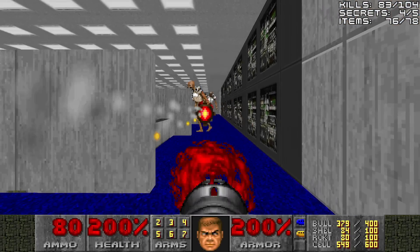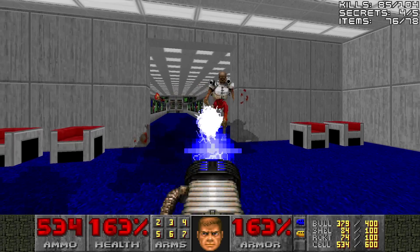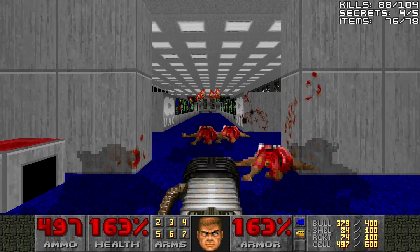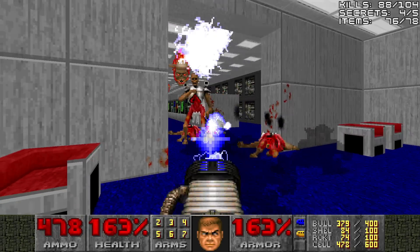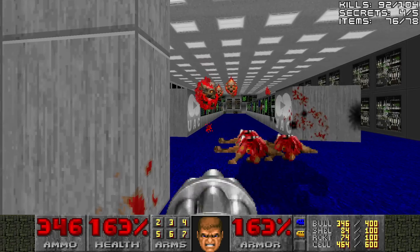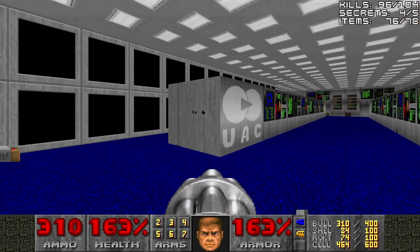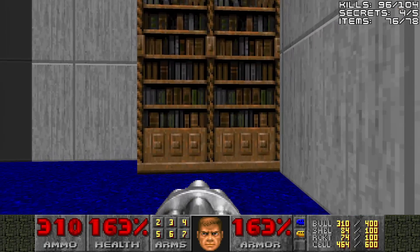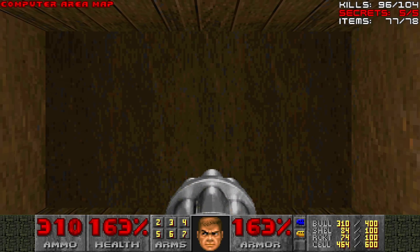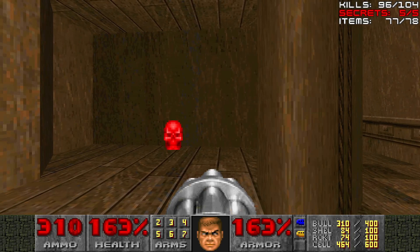We'll go to the right first and kind of shoot down all the revenants that we can without blowing ourselves up. Then you can switch to some plasma for the other revenants. Of course, he's going to be a pain in the hindquarters. I didn't mean to blow myself up. Usually I don't blow my dumb self up like that. There is a secret on the right — you can lower down the bookshelf to get the computer area map. We'll press the wall behind the computer area map to open up a wall on the other side with the red skull key.